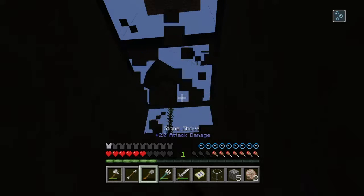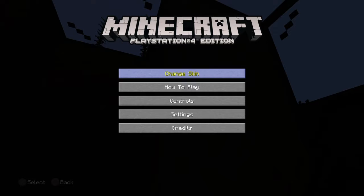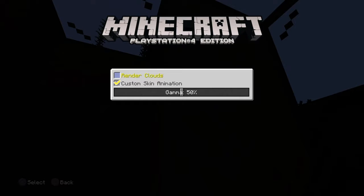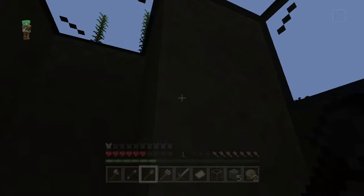Swim down in here, swim down. Block that off, then take your shovel out and dig. Let me just turn my gamma — graphics gamma, why is it not on full? Here we go, that's a lot better.